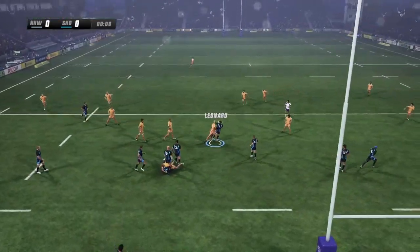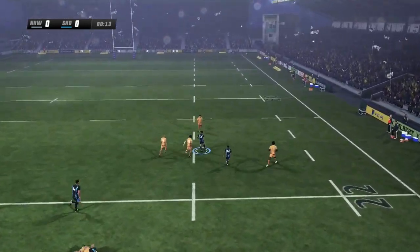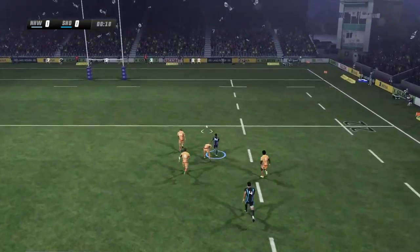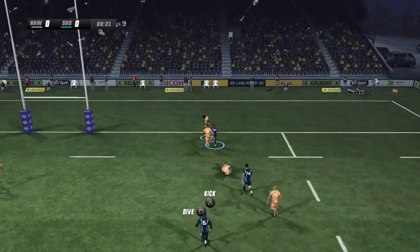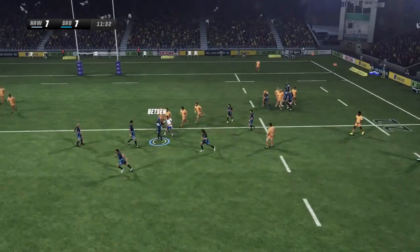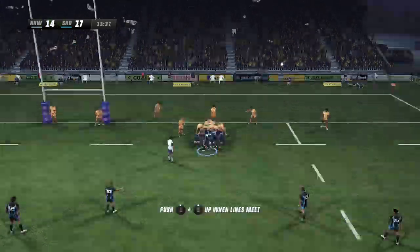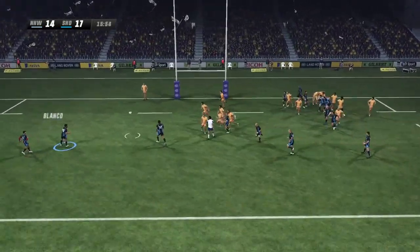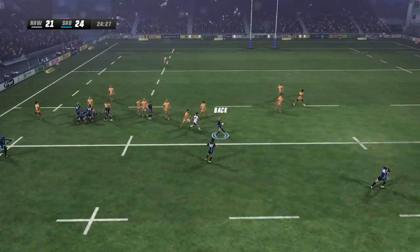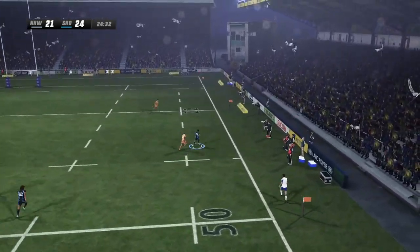The kick-off snapped up. That offloading is something we've come to expect — flips a little one. O'Driscoll with a good burst of speed. He toes it ahead and looks to regather. Edwards picks the ball up. That pass was fired very flat. Ball's out here — they're sling for the ball. Moves it on, a little pass there.